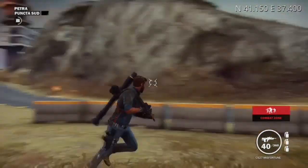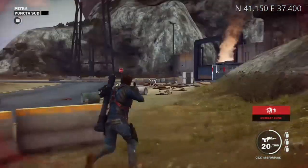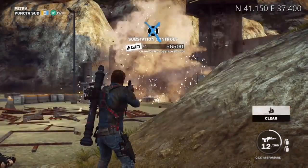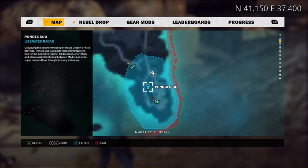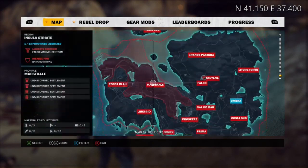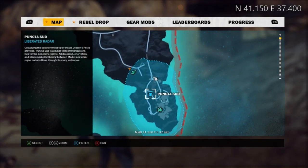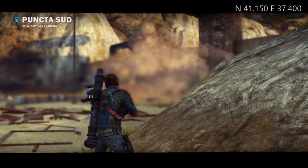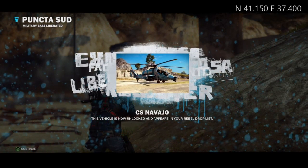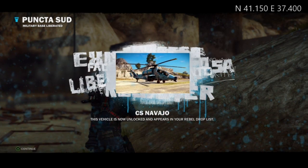This is the attack helicopter of choice when you're first starting out. It has really good range — you can literally stay out of view of the authorities and attack things from pretty far away. You can engage SAM sites and missile silos before they can even spot you. You just need to scout ahead and see where they are. This is at Puncta Sud, around North 41, East 37, give or take. This thing is awesome — get it right away because you're going to use it to grab all the other items. Very handy, very useful.